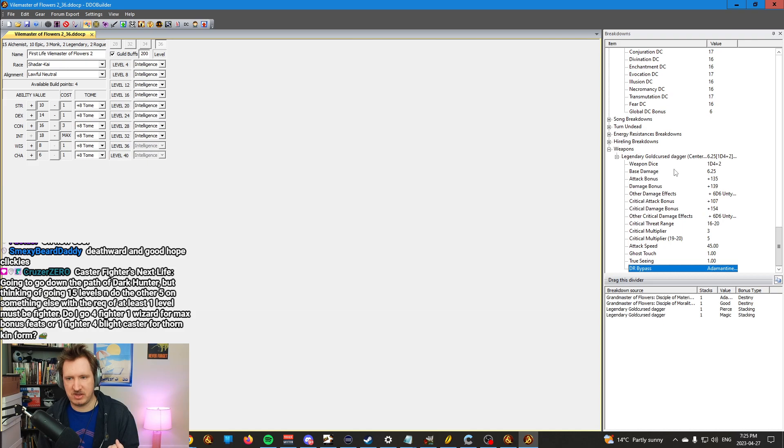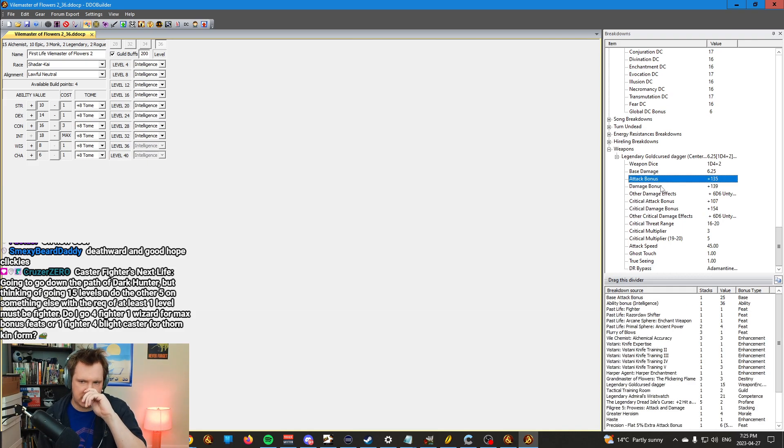And then at the end you have the weapon bonus, your hit chance, your damage. I found that the hit chance is usually off by about 10 — I don't exactly know why, but it's usually off by about 10. So it is what it is.